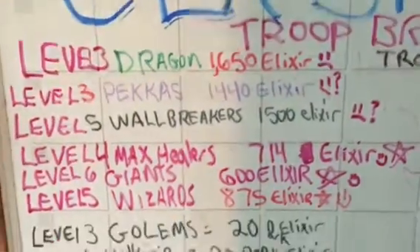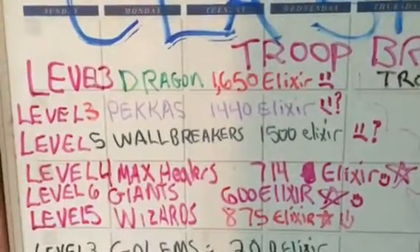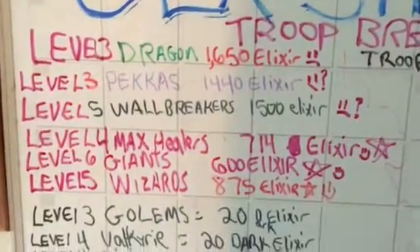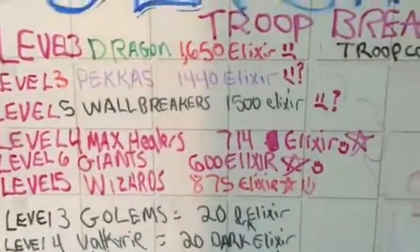A level 3 dragon — if that costs 33 or 36,000 elixir, you break it down, you divide by the amount of 20 troops you're paying: 1,650. Level 3 PEKKAs: 1,440 elixir. Level 5 wall breakers: 1,500.